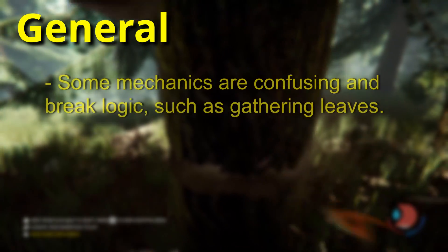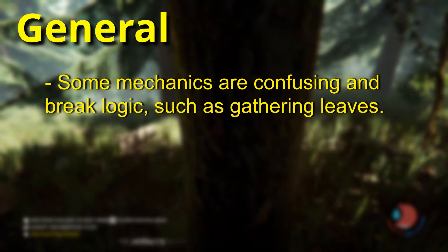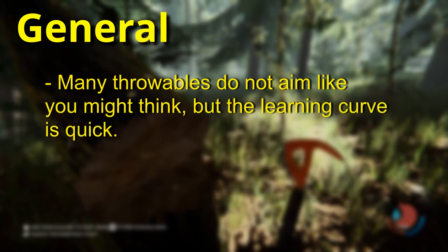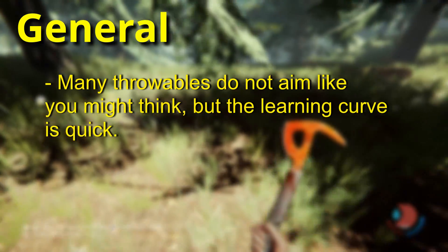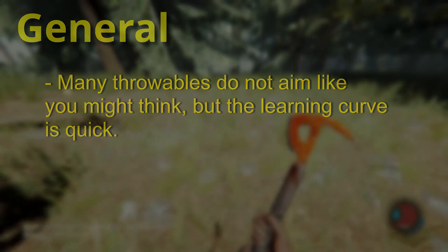Other times it's not intuitive at all. For example, collecting leaves: you have to swing at bushes to get them, but you don't get any from trees. Don't worry, you'll get the hang of things quickly. Also, aiming in this game is an actual skill. The aiming assistance is off for many items, but it's consistent in its own way and you can get good relatively quickly.